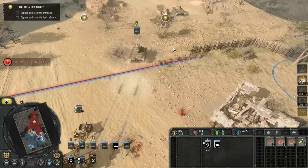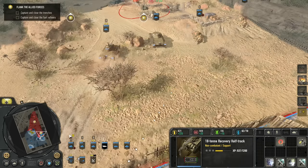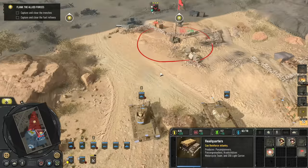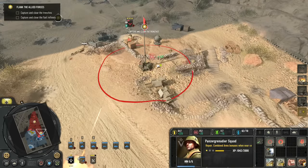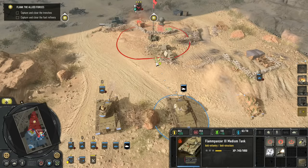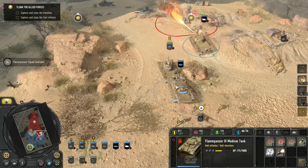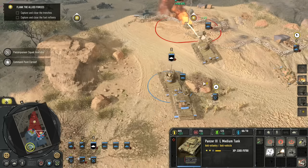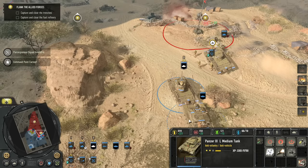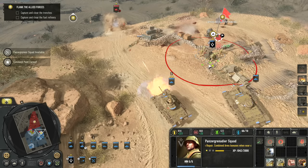We can have all of these move up. Soon these will come and do the job. Let's go and get the Panzergrens onto the objective to capture it. The Flam Panzer can move up. Another way we could do this is just have one of my tanks drive onto the mines on purpose and then fix up the tank, but that seems a little counterproductive.